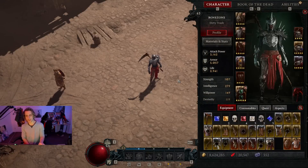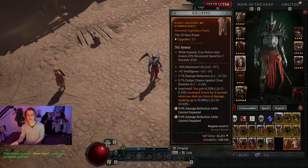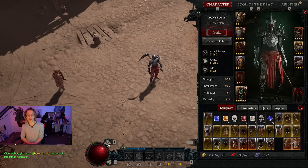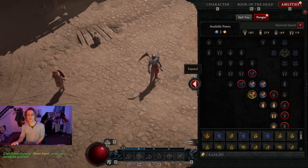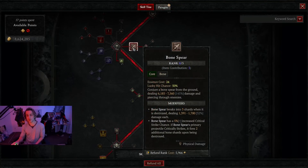Here's my character, level 63 Bone Zone Dirty Trash. Once you're 60+, you can start upgrading to Ancestral Gear — I've got a few little upgrades here and there but it's kind of meaningless. The point is the build itself — Necromancer — currently revolves around Bone Spear.